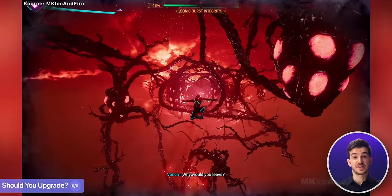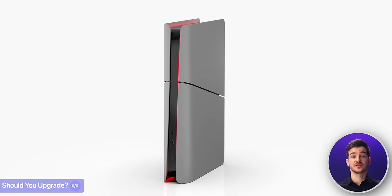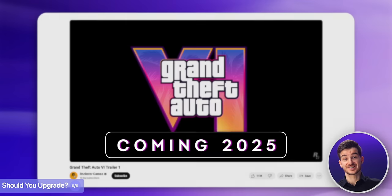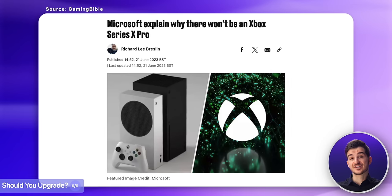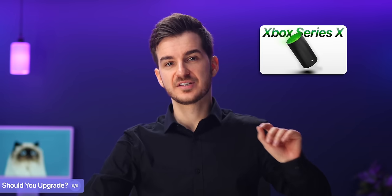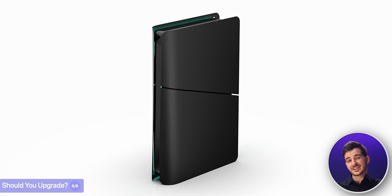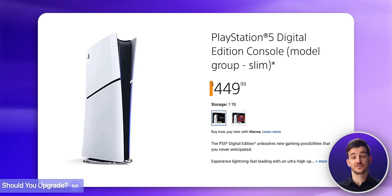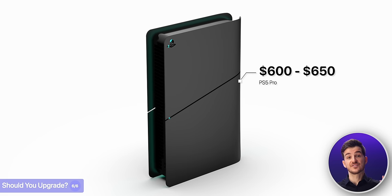If developers do take full advantage of the PS5 Pro's power and 60 or 120 FPS gaming is important to you, this will be a worthwhile upgrade. Once GTA 6 releases next year, the PS5 Pro will literally be the best place to play it, as there won't be a PC version at launch and Microsoft is not releasing an Xbox Series X Pro anytime soon — they're releasing something very different. Keep in mind the price will likely be much higher: the PS5 Slim starts at $450 for the discless version, so I think the PS5 Pro will be $600, if not $650.